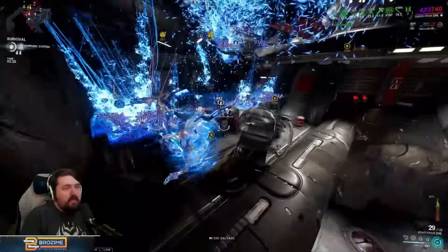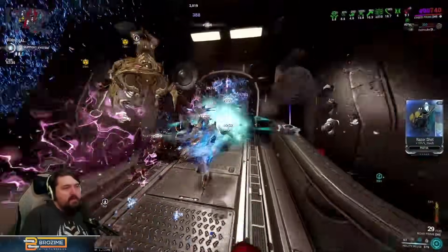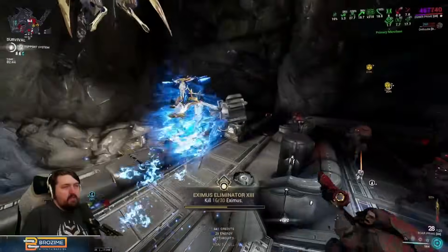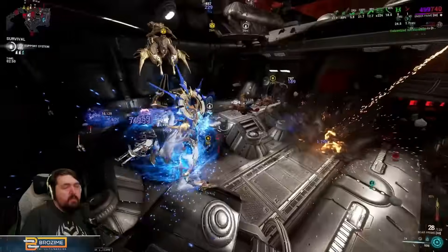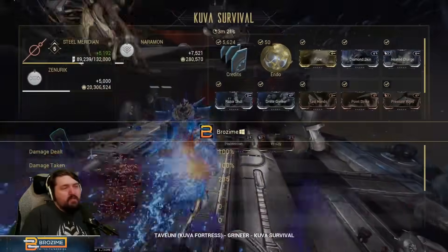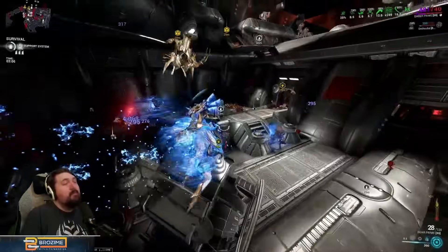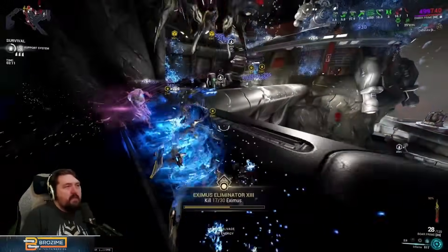Ember is very survivable between the inherent crowd control from lighting enemies on fire, Adaptation, and her two. Energy-wise she can have problems, but mostly not in Steel Path — it only really happens when you use abilities without doing the armor strip, which causes you to run out of energy very quickly. At the three-minute mark the kill rate is at 235, and she's very tile-dependent because her four has soft line of sight on many objects.